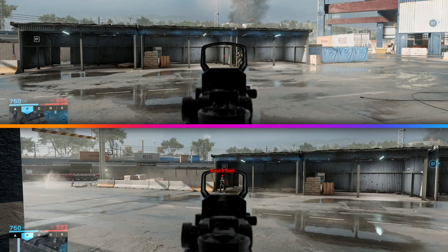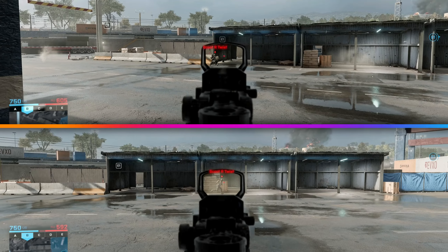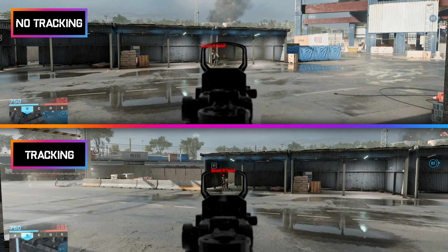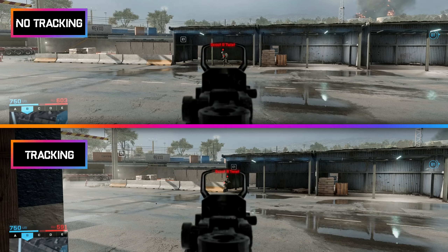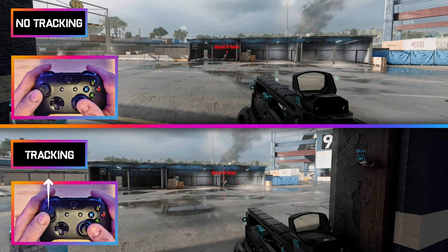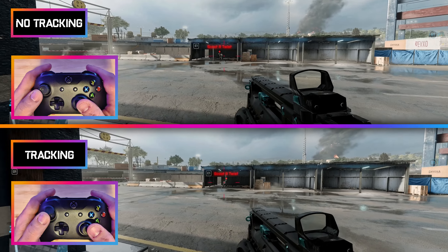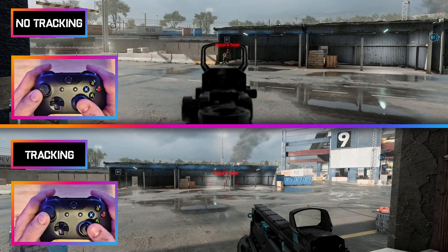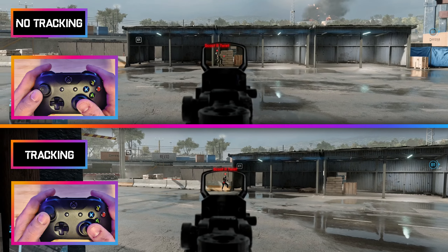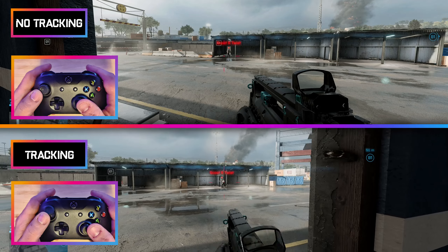Here are two clips running side by side — in one I have tracking and in the other I do not. Can you tell which one I'm getting it in? It is not easy to tell, but it is the bottom one, and here is the reason why. As I am up against the window on both clips, in one I am pushing my left thumbstick slightly forward — I am putting input into it. Usually to get the tracking effect in any shooter you must be putting input into the left stick. I am also doing this when I am aiming down sight.